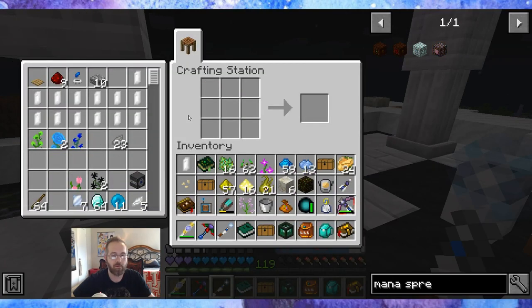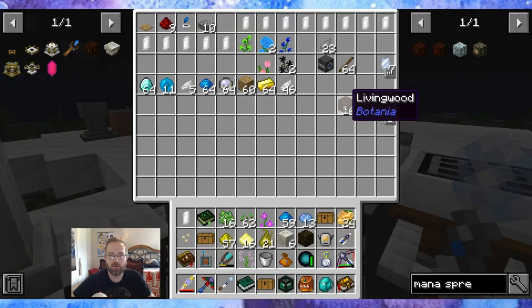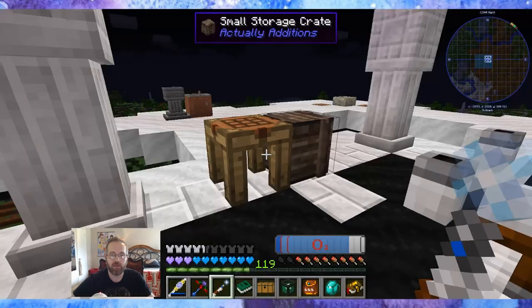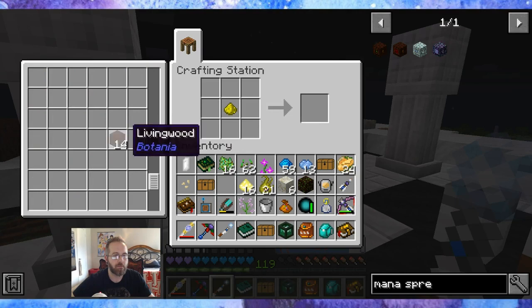I ran out of living wood, so let's grab the wood. I have wood right here — maybe because I didn't shift-click it. So that and this — and we'll grab a second one.